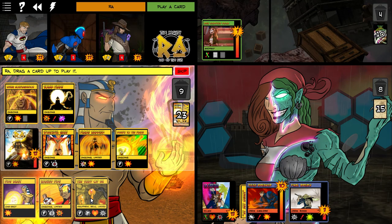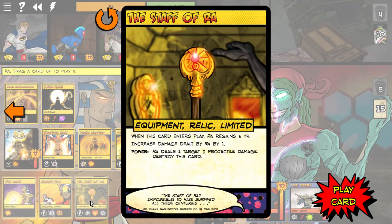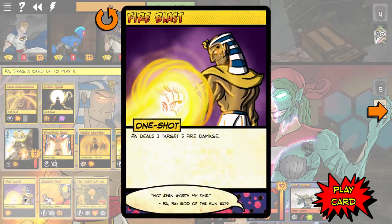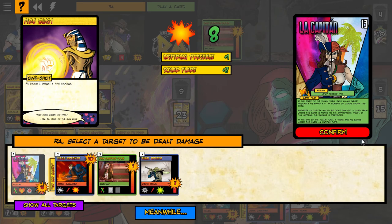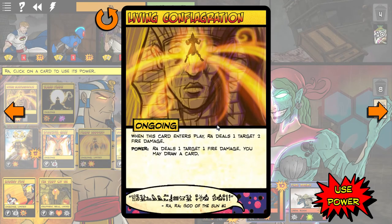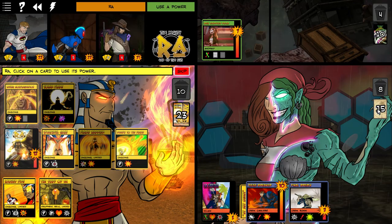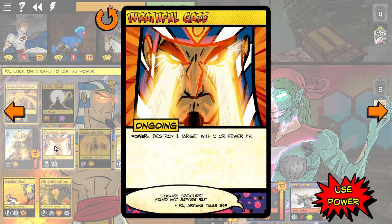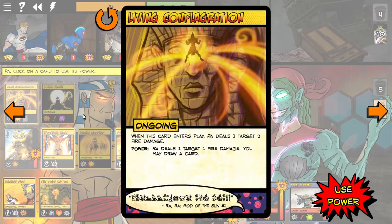The Staff of Ra — I don't want to waste that in case it doesn't work. Let's re-read her card: when she would be dealt damage, a card from under this is moved to the appropriate trash; if that happens the damage is prevented. Well she's got no cards there, so she will not be able to prevent this. That's eight damage — do I have enough to put her out? That might do it. Each non-hero target — no, I want the hero. She's got five HP, that just might be enough.